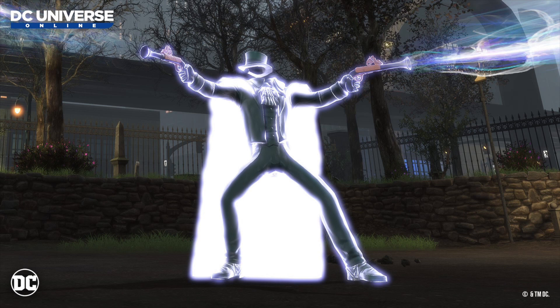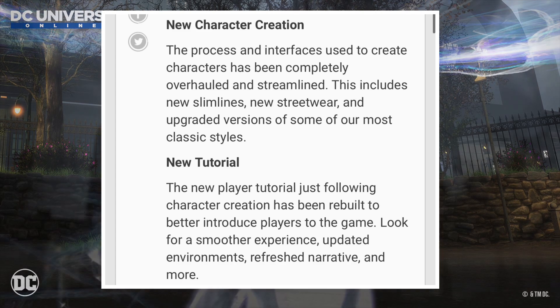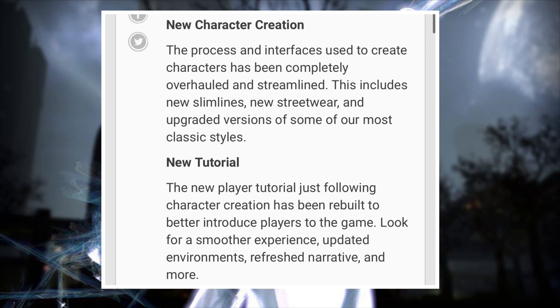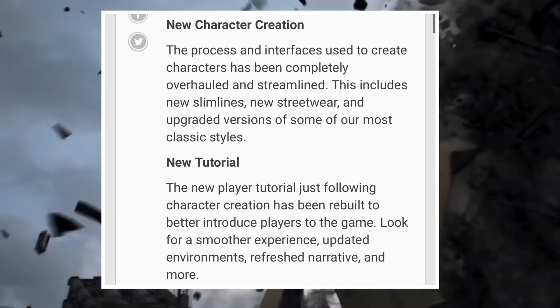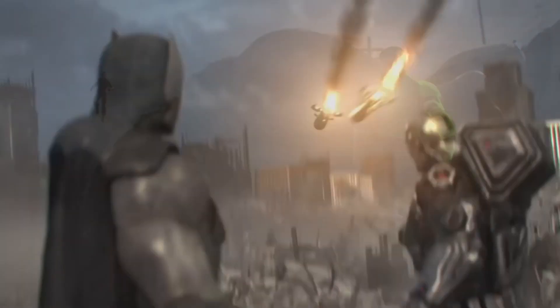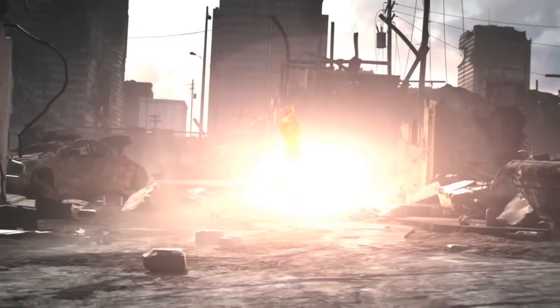Now we get to a really big part: new character creation. The process and interfaces used to create characters have been completely overhauled and streamlined, including new slimlines, new streetwear, and upgraded versions of some of the most classic styles. There's also a new player tutorial following character creation that has been rebuilt to better introduce players to the game — look for a smoother experience, updated environments, refreshed narratives and more. This overhaul is why I think we know a full PS5 version with upgraded graphics is coming.